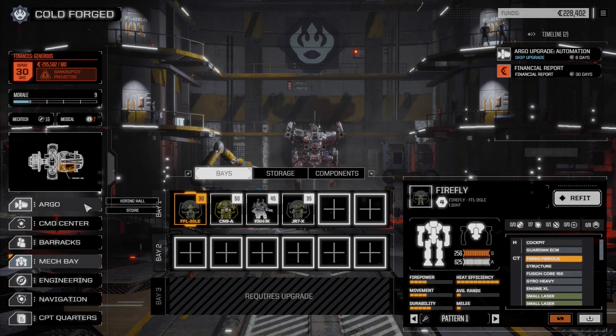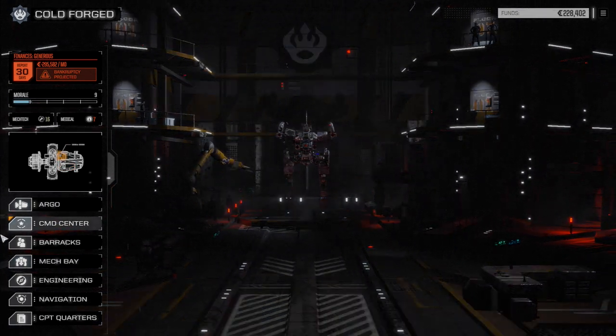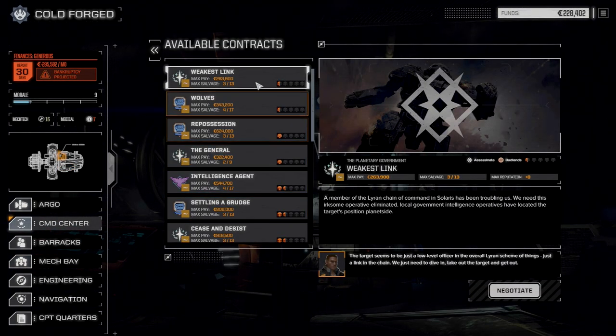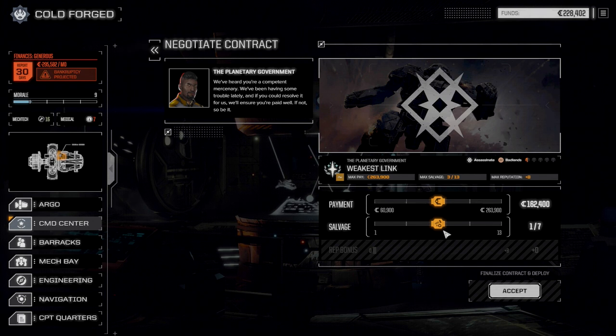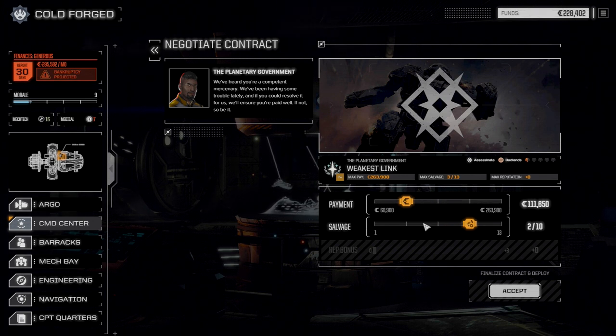It's been one month and we've pulled off no missions yet. We still owe 295,000 at the end of the month, but we've got a little bit of time - we can probably pull off a couple missions before month's end. We're going to the command center, going right to contracts. I'm thinking we take the weakest link first, start simple, and negotiate - not going for full salvage, just a little bit of money and a little salvage to cover our drop cost and repairs.